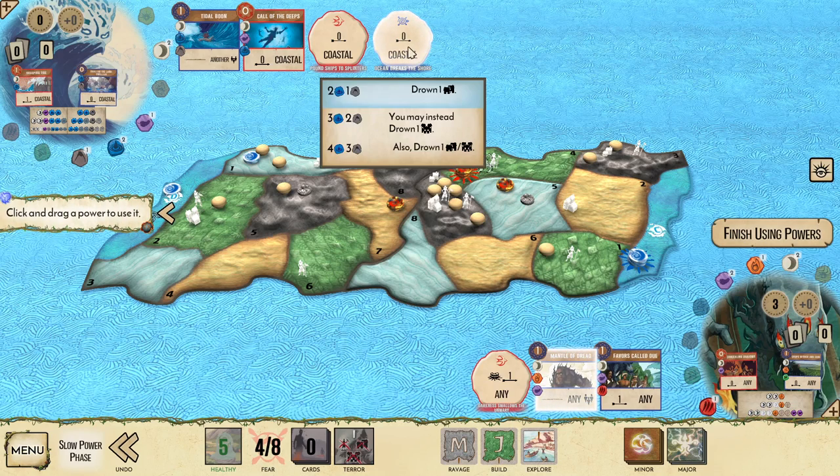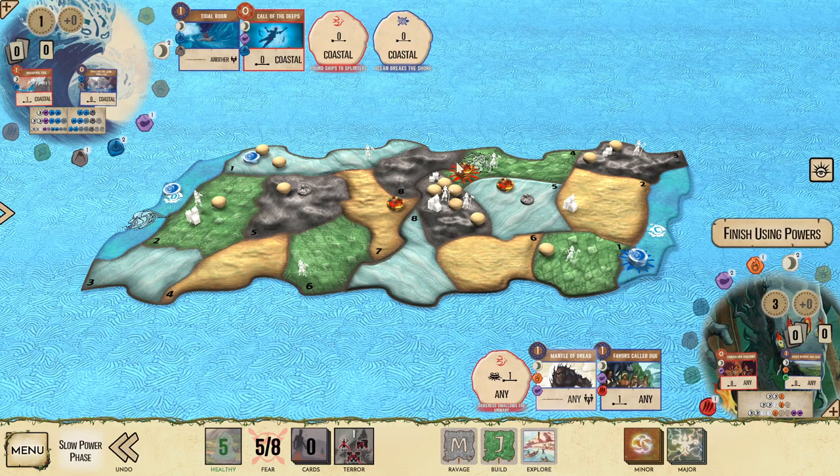Next up, Ocean Breaks the Shore — we're going to drown the town that we pushed into land one. And Mantle of Dread, we're going to take out the explorer from land four into either land seven or land three. I think getting the explorer from land one into the ocean is a lower priority right now because Ocean is sitting at no health of invaders drowned, so getting an explorer isn't going to give it extra energy. So I'm going to use it to prevent the build in land four instead.